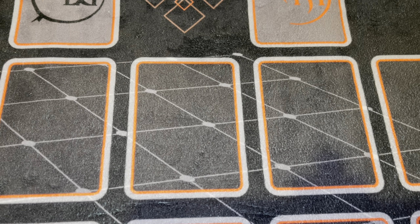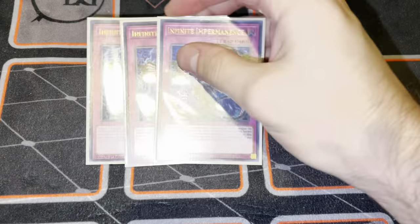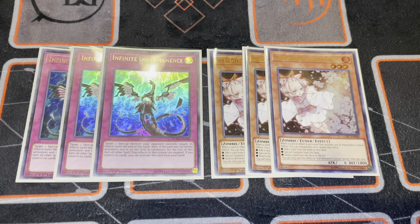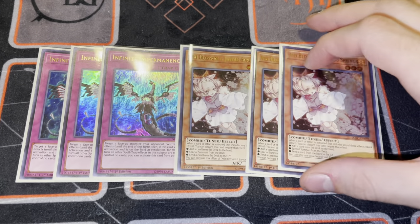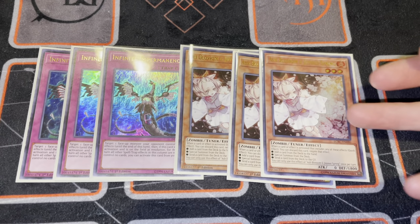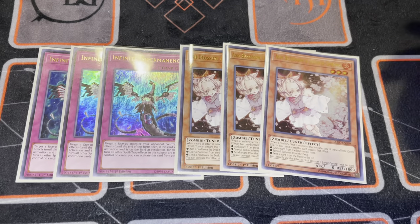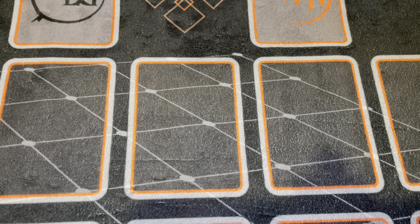Those are all of the Virtual World monsters. Moving on to the hand traps: we're playing three copies of Imperm and three copies of Ash. The Imperm is very important in the current meta because it dodges your opponent being able to hit you with Triple Tactics Talent. If you Infinite Impermanence their Mubita Fafnir, that's a very good hit. If you Imperm their Keras or any of their other Tri-Brigade cards, they're going to struggle. The Ash is a generic card - it's good every format. It'll never get power crept because it's just a quick negation.